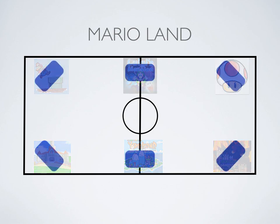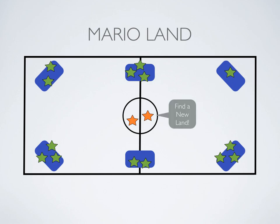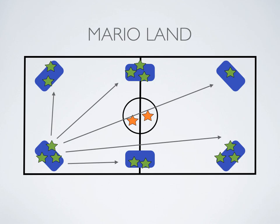There will be two taggers who will start in the middle, and the rest of the students will find a land to start at — they can choose whichever one they want. It doesn't matter how many people are in which one. The players in the middle are going to yell out "find a new land," and when they say that, everyone is going to go and try to find a new land — any other mat they want, without getting tagged.